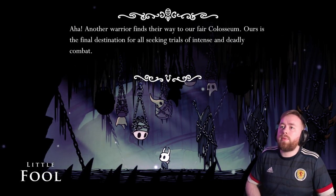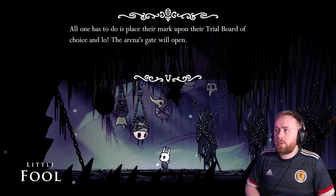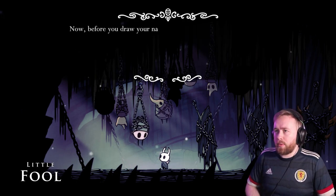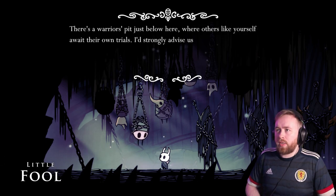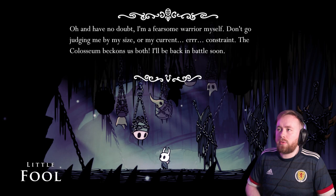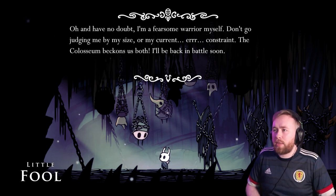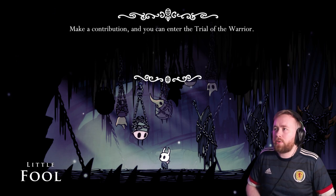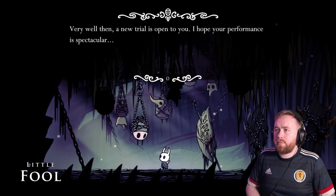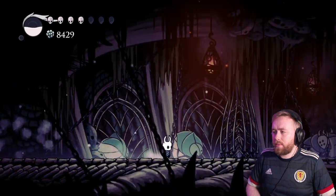Another warrior finds their way to our fair Coliseum. Ours is the final destination for all seeking trials of intense and deadly combat. All one has to do is place their mark upon the trial board and the arena's gate will open. There's a small fee attached to each trial, but I'm sure a skilled combatant as yourself will have accrued a wealth of Geo. There's a warrior's pit just below here — I strongly advise you rest up before doing your mark. Make a contribution and you can enter the Trial of the Warrior. Yeah, we'll open it. We won't start it yet — we'll go down and rest first. I think we can probably do one trial for this section.